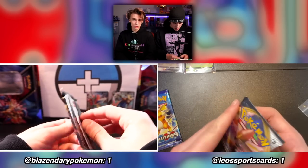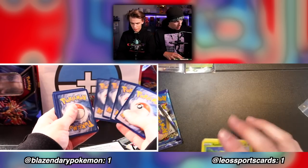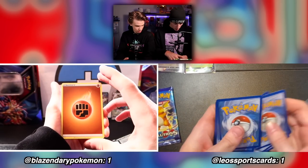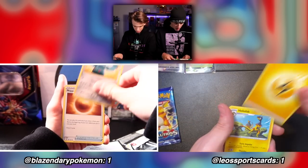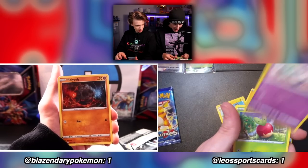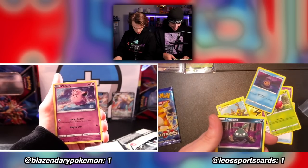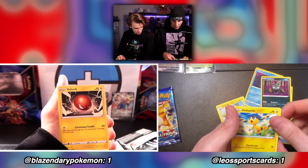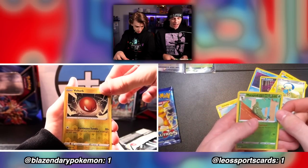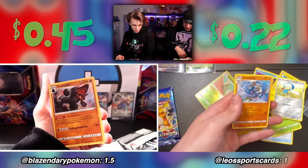We gotta hype up the Evolutions pack later. Code card — bang, one two three four. All right: lightning energy, Bronzong, Salandit, Skuntank, Indeedee, Sandygast, Applin, Rolycoly, Trumbeak, Clefairy, Trumbeak again, Voltorb, another Voltorb, Metapod. And your end card — Barbaracle reverse holo! I did not get a holo.